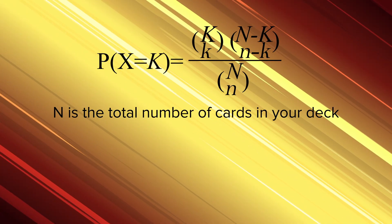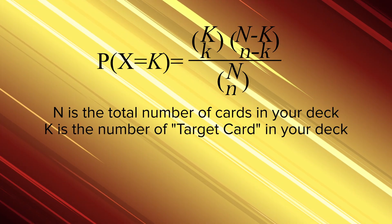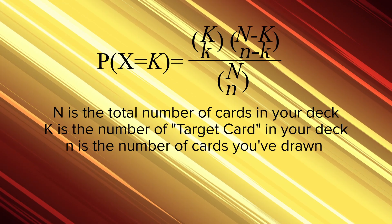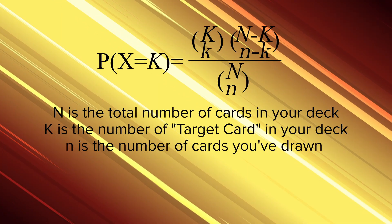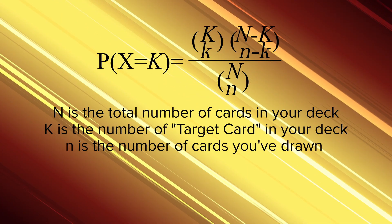Capital N is the total number of cards in your deck — in Commander this would be 99. Capital K is the number of the target card in your deck that you want to see if you can draw. Lowercase n is the number of cards you have drawn up until this point. In your opening hand it would be seven cards drawn; turn three would be ten cards drawn — seven in your opening hand, then turn one, turn two, turn three draws.